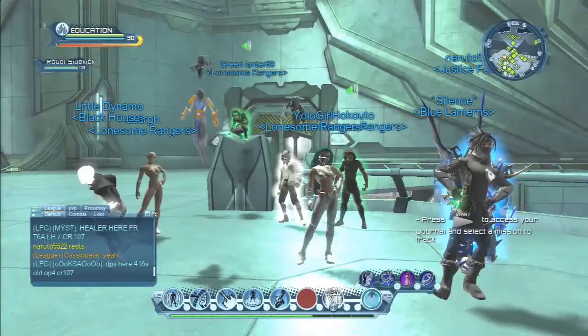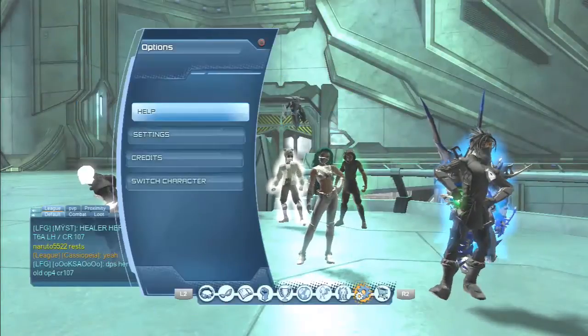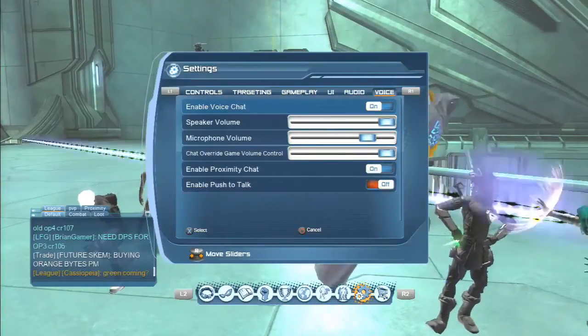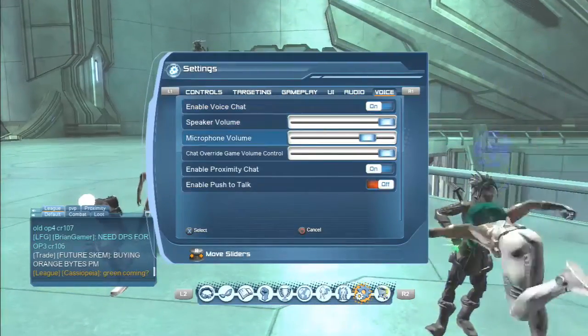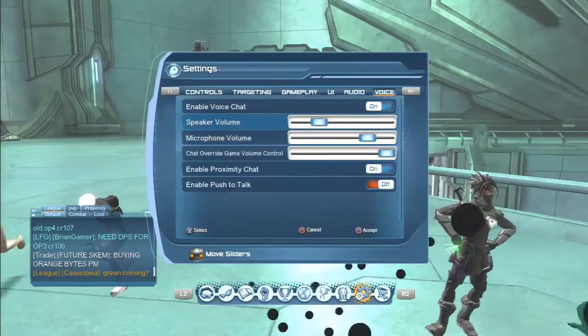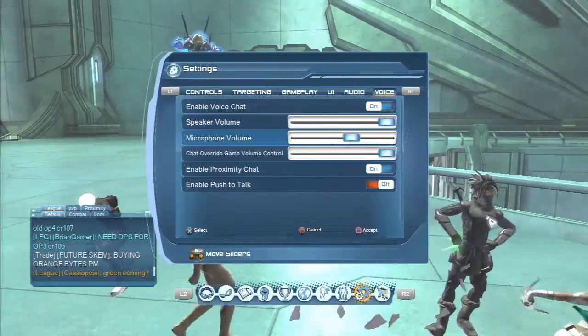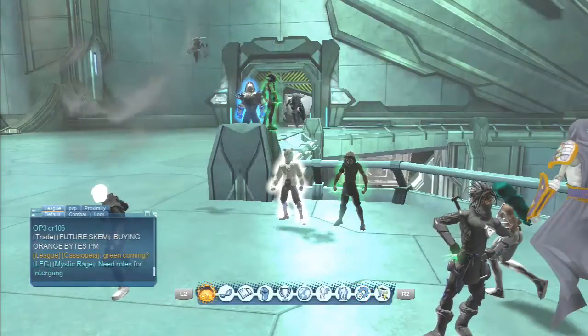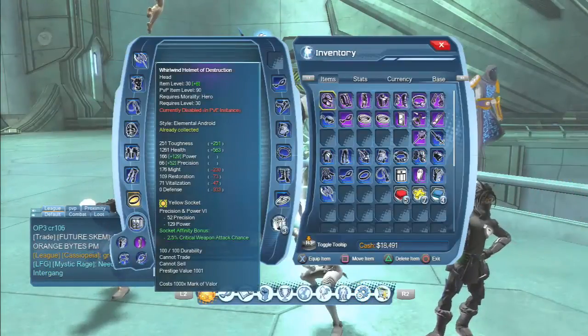Once you're on the game, go to Options, go to Settings, then go along to Voice. Then toggle your mic and speaker volume up and down. Do that very quick, then save it with Square, back out, and everything should be fine.